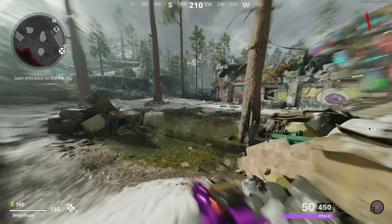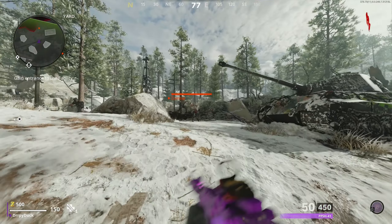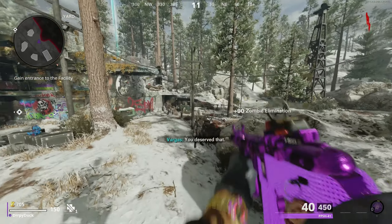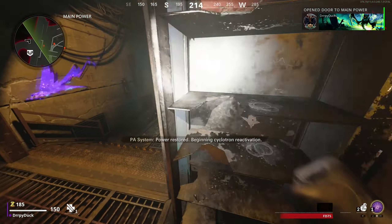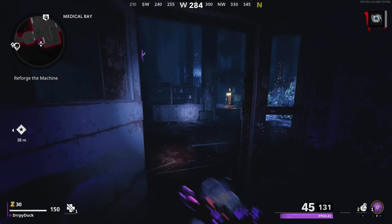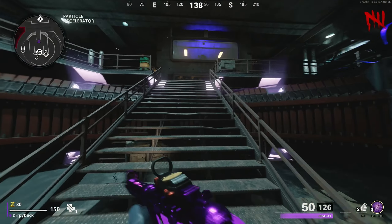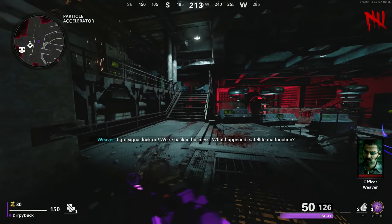In the most recent Treyarch game, there is a common side easter egg that is very easy to complete and that you've probably heard of already. On the release map Die Machine, you need to complete the process to turn on power and rebuild the Pack-a-Punch — that stuff is super easy. However, upon returning from the dark ether and getting your Pack-a-Punch part, there will be five glowing balls around the power room that you can shoot.